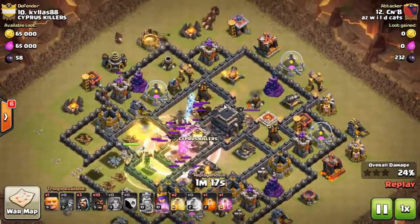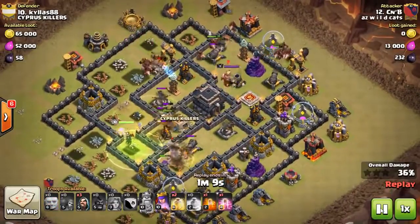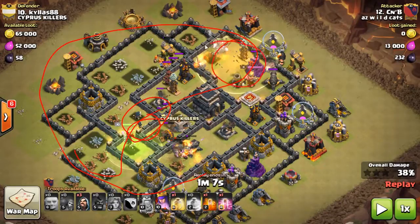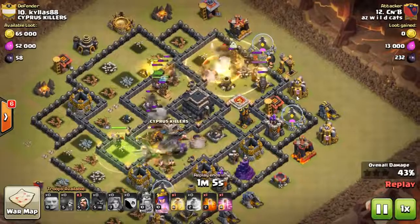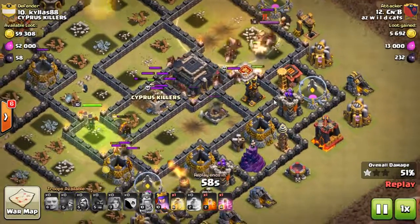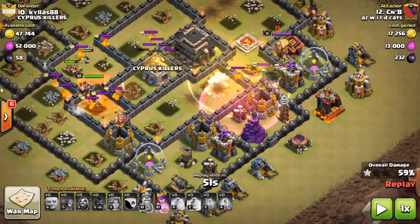There's only like one or two things shooting them, maybe three now, so they're good — let them do some work. If they were getting rained down on from everywhere, then get in there. More defenses are turning on them, so now it's hog time: three, three, three, four — kind of went weird on that fourth one. Three, three. Here's the key to this base — I didn't even have to use a heal for the Valks. This entire section is cleared, and now here comes my first heal, because there's bombs here, here, and here.